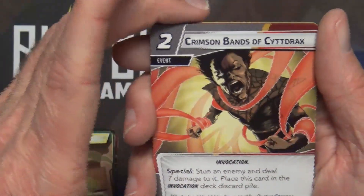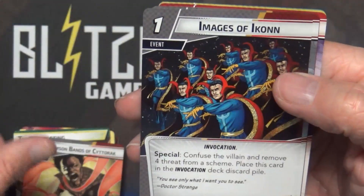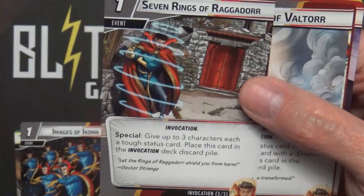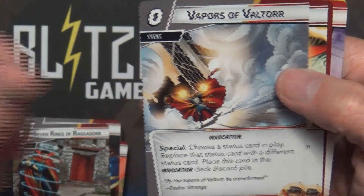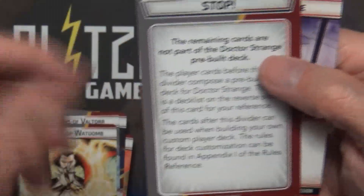The invocation deck itself contains: Crimson Bands of Cyttorak, Images of Ikonn, Seven Rings of Raggadorr, Vapors of Valtorr, and Winds of Watoomb. Then there's a stop card indicating that's everything you need to play Dr. Strange.